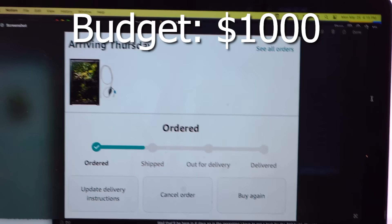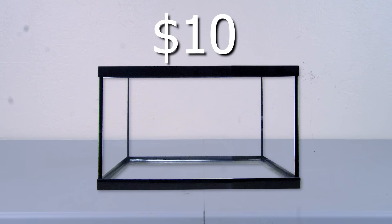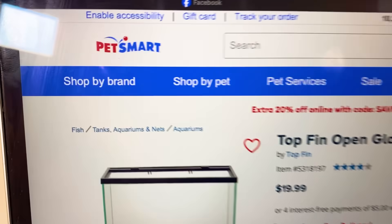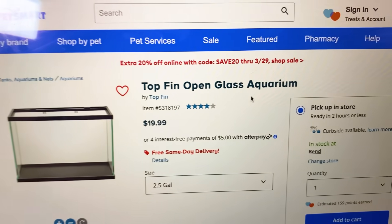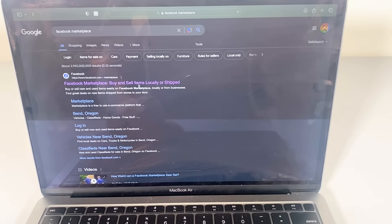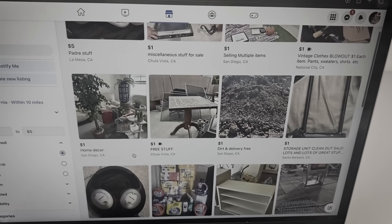That's gonna be here in three days, so in the meantime I have to get a tank for the $10 build. This is where the problem arises, because even the cheapest tank on PetSmart is $20. So instead, I'm gonna have to steal one — just kidding.